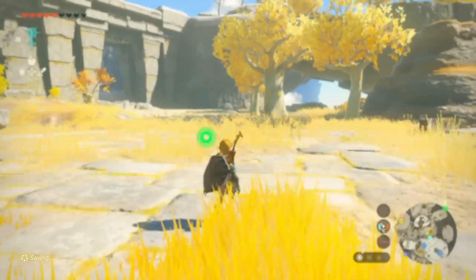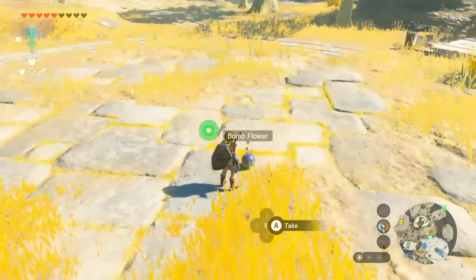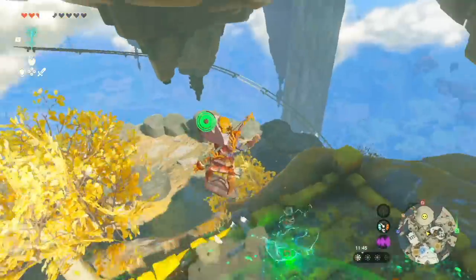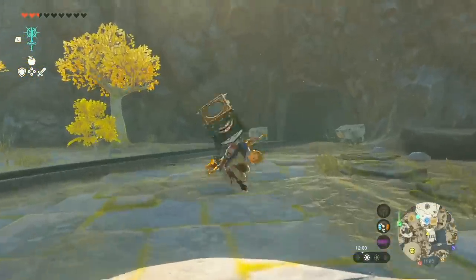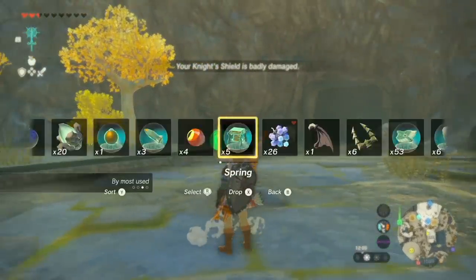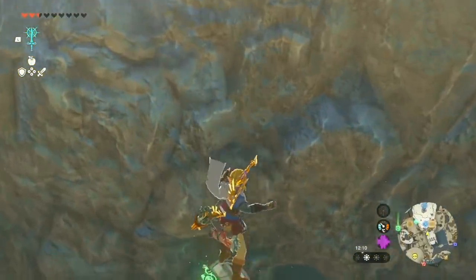But what about a bomb flower? You can strap a bomb flower to your shield and let an enemy attack it — kaboom and all that. But if you shield surf with a time bomb, and if you put a spring on the front and shield surf onto it, you'll get a nice little boost. It's not quite as good as the bomb — I don't know whether it's actually a lower bounce, but it feels lower — but it does give an excellent noise.